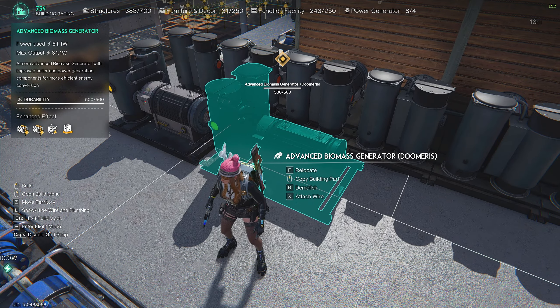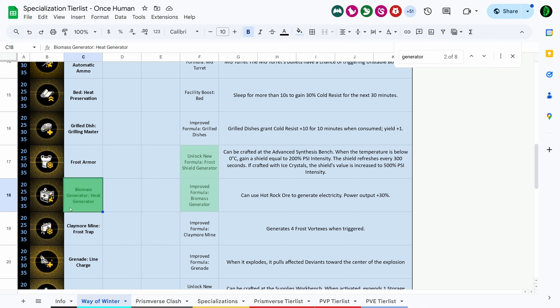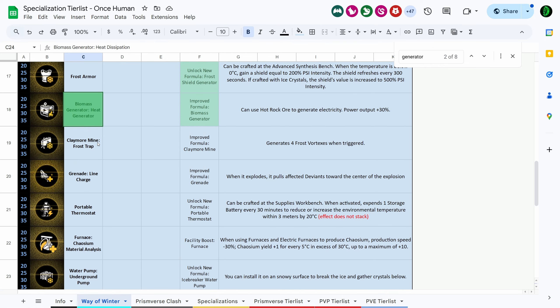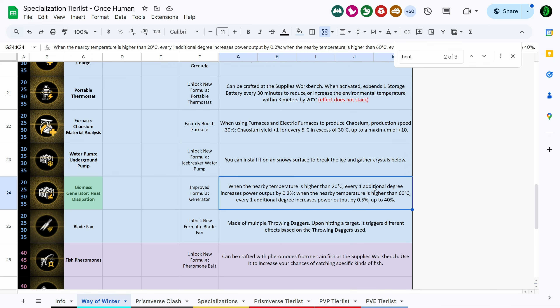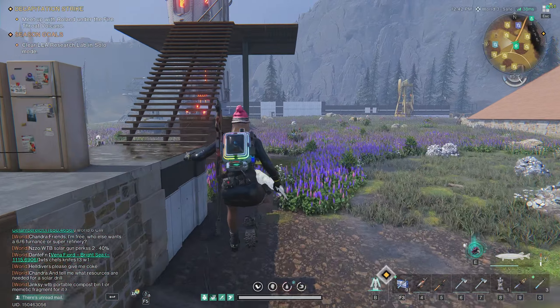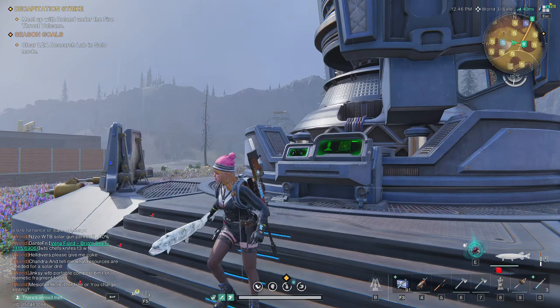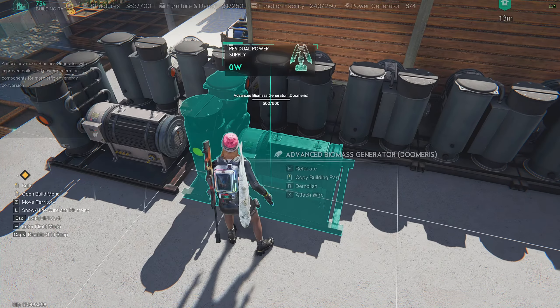What we're really using for generators is the 3-perk generator — it has all the perks including Heat Dissipation. There's also one more perk called Biomass Generator: the heat generator can use hot rock ore to generate electricity with 30% power output boost. Heat Dissipation is a separate perk — when nearby temperature is higher than 20 Celsius, every additional degree increases power output by 0.2%. When above 60 Celsius, every additional degree increases power output by 0.5%, up to a maximum of 40%. This generator is currently showing 61.1 watts even with the tower turned off.